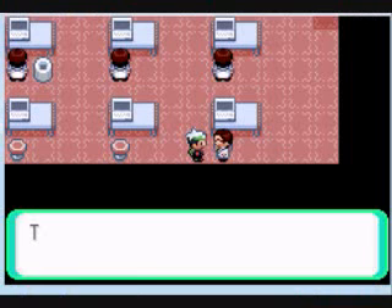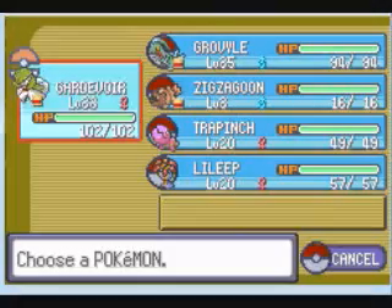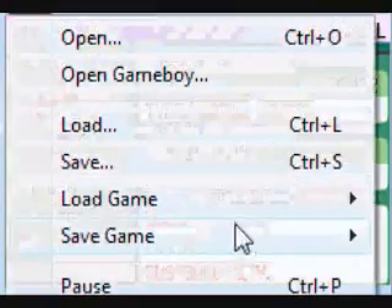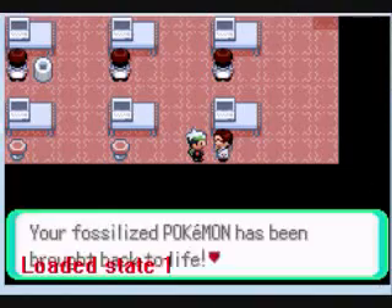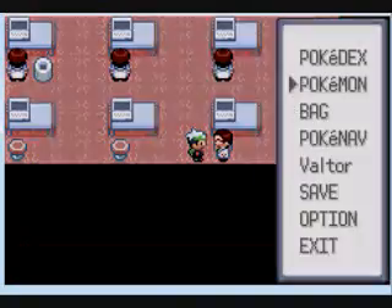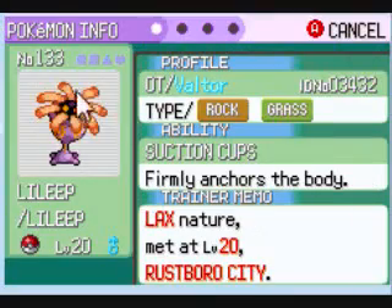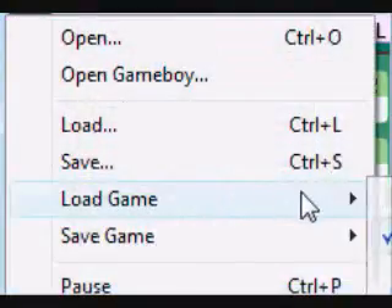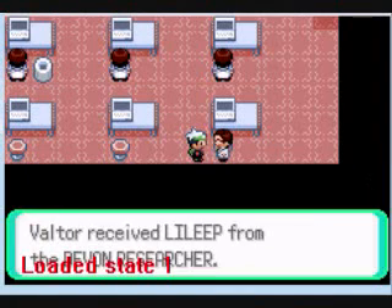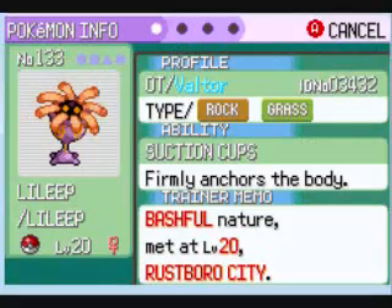This is one of those times where you can kind of choose the nature you want. Normally you have to keep running around in the wild to get a Pokemon with the right nature, but for this you can just walk up to this guy and talk to him. Relax nature — that's not good. He'll just keep giving it back with a different nature each time. Darn — Bashful, that's a neutral nature.